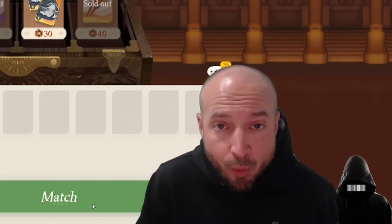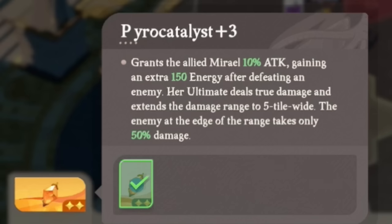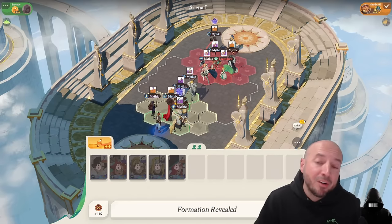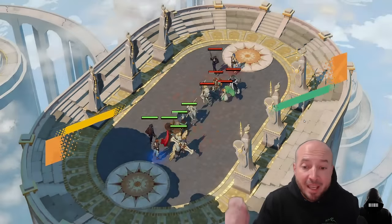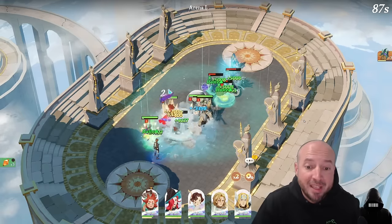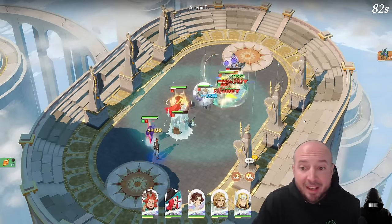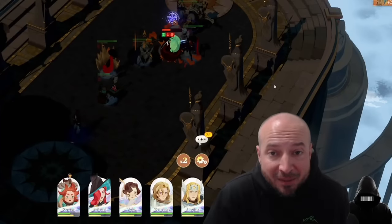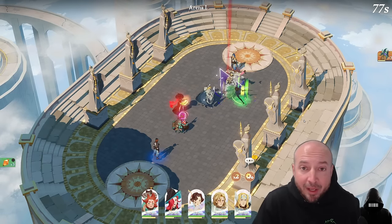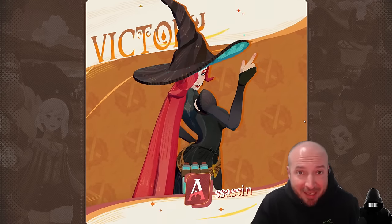Muriel's artifact gives her a 5-tile wide ultimate. After she defeats an enemy, she gains 150 energy. But with her legendary artifact making it instant and doing more damage, you get something like this: bam — 2 people dead. She gets energy back, bam — 2 more people dead. It's GG. When you get her to that point, it's freaking awesome — and hopefully for you it's going to be way earlier than it was for me.